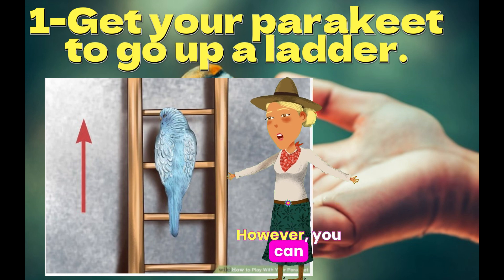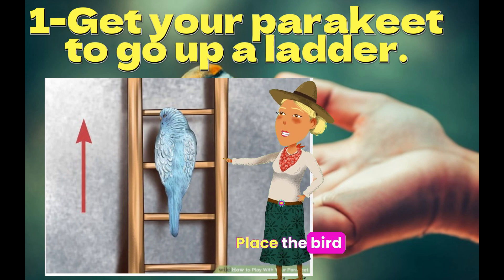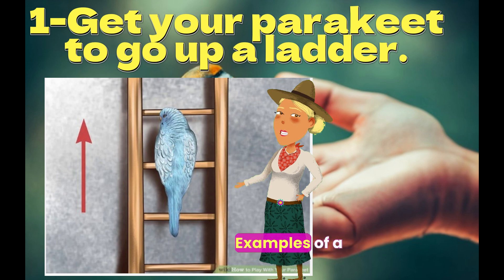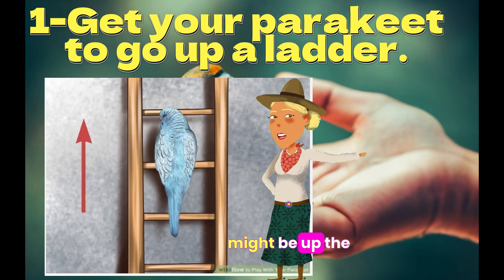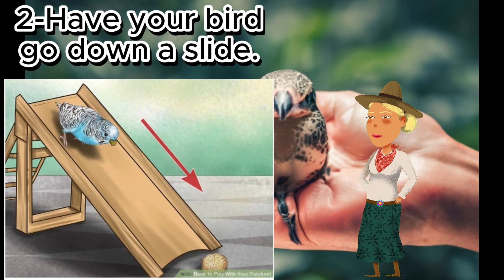You can train your parakeet to associate climbing with a verbal cue and a treat so that the bird will climb on command. Place the bird at the end of a ladder, say the cue, and reward it with a treat when it does what you command. Examples of a verbal cue might be 'up the ladder' or 'climb the ladder.' You can buy a ladder for your parakeet at most pet stores.